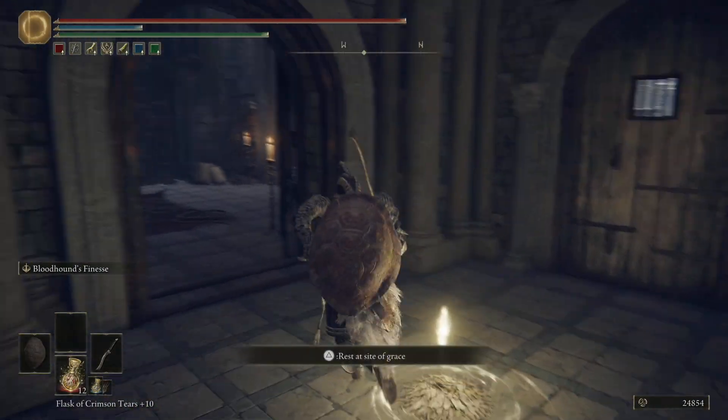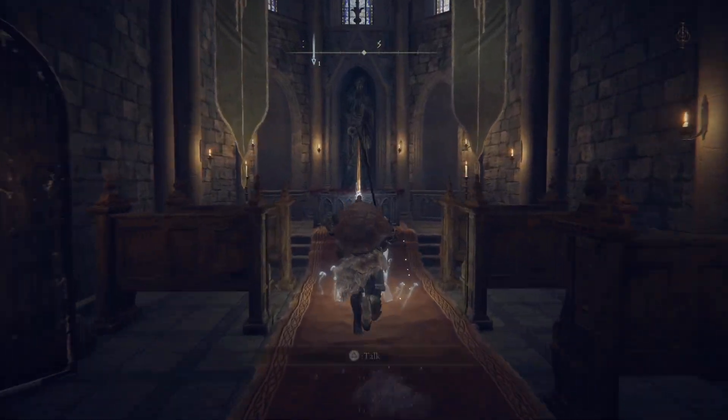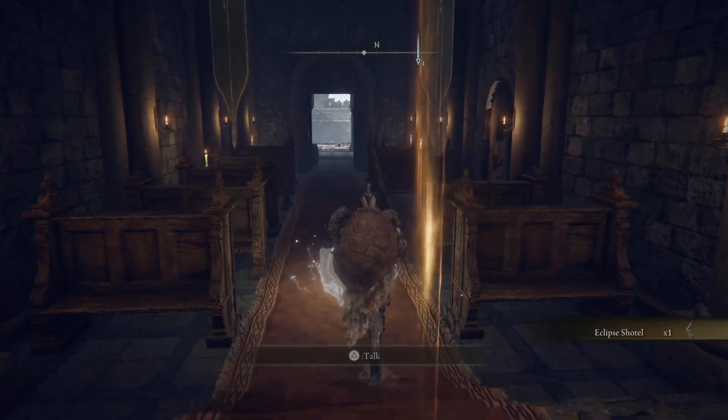Once that's done, we can just head on out from the grace, take a left, and head right to this altar here. That is where you're going to find the Eclipse Shotel.